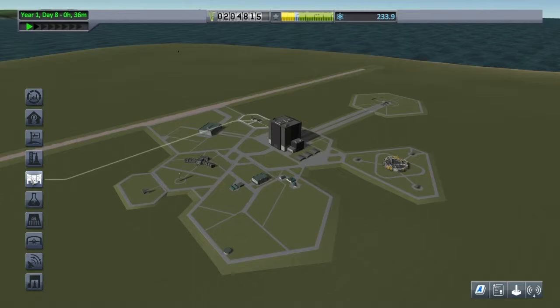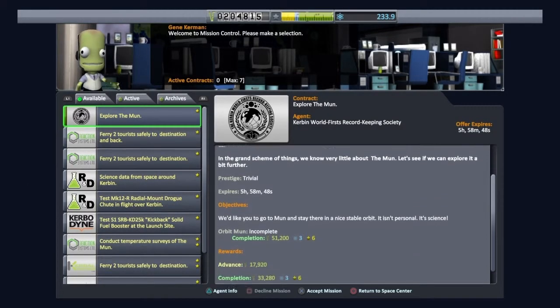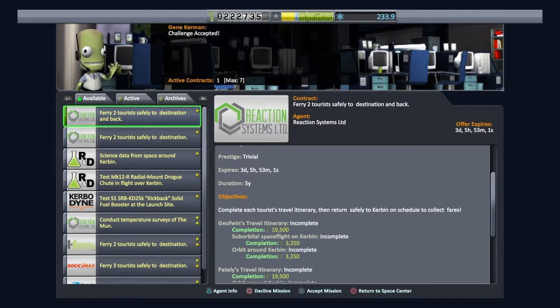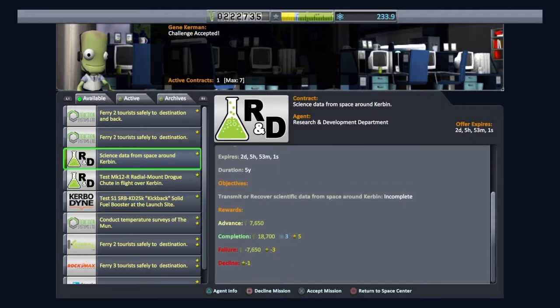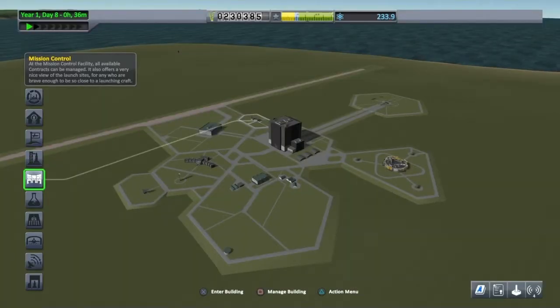Let's go and accept a mission. There we go — explore the Mun, get 51,000. That's great. Let's explore the Mun and see if there's anything else to accept. Science data from space around Kerbin — yeah, that sounds good to me. We've got a couple of missions now.